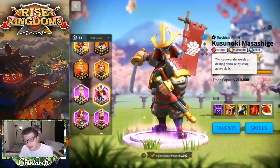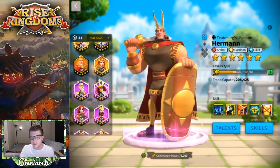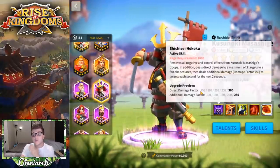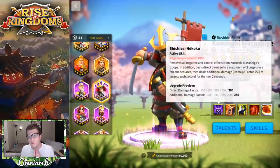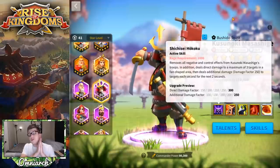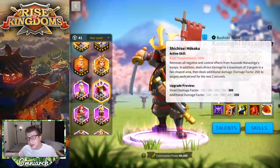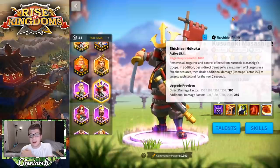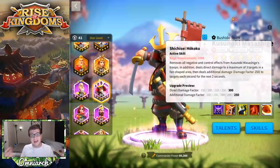Kusanoki is an archer, garrison, and skill commander — we see this also with Herman, who is another epic commander. They share similar talent builds but do slightly different things. His first active skill has a rage requirement of 1,000, which is unique for the epic tier. The first thing it does is remove all negative and control effects from Kusanoki's troops.